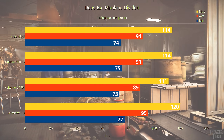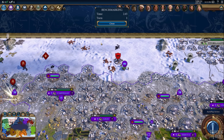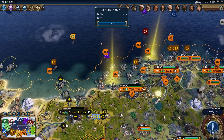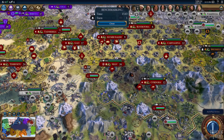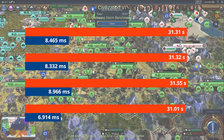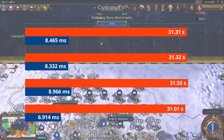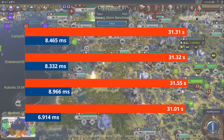Now let's look at Civilization VI, which also has a Linux native version. But again, the Windows version running through Proton provides a better experience — it seems Valve really did a good job with Proton. This benchmark is different from the others because it offers separate benchmarks for the CPU and GPU. Unlike the previous benchmarks which showed FPS, this one shows turn time in seconds for the CPU and frame time in milliseconds for the GPU, so lower is better here.